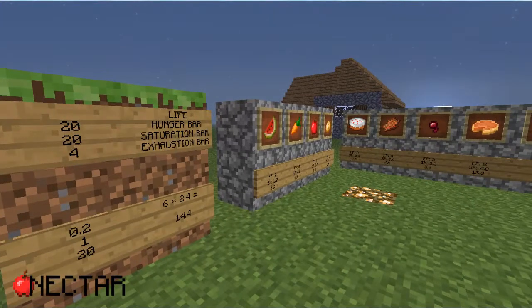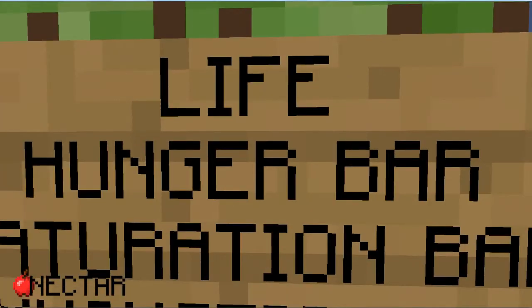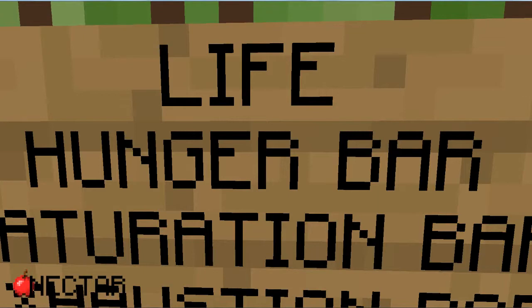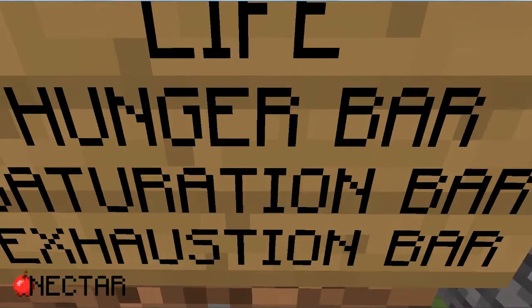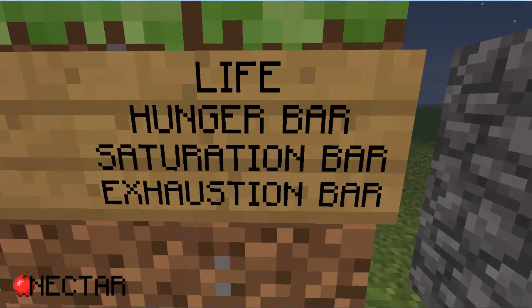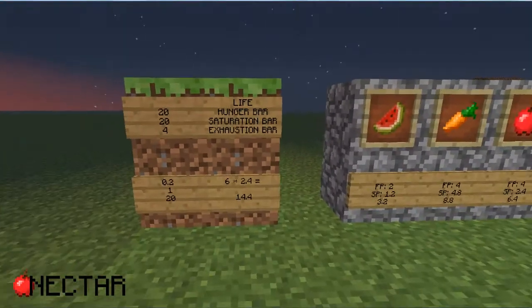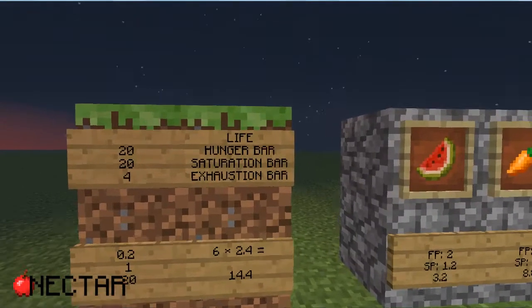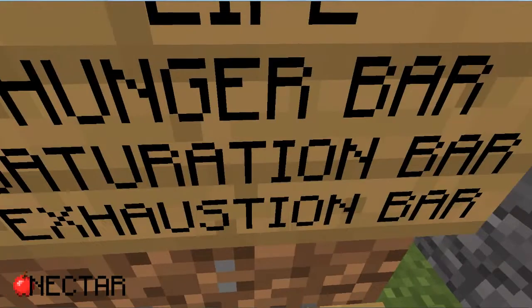To understand this first, we need to know about the different bars we have. We all know the life bar — the little hearts we have on the bottom — and the hunger bar, which are the little meat bunches we have at the right bottom. But not many people understand what is the saturation bar or the exhaustion bar. The saturation bar is the second bar which is invisible to us. We can imagine it as a second hunger bar, but invisible. And the exhaustion bar is a third bar that is also invisible, but is quite different.